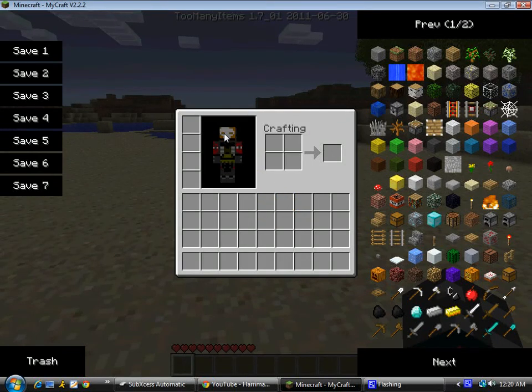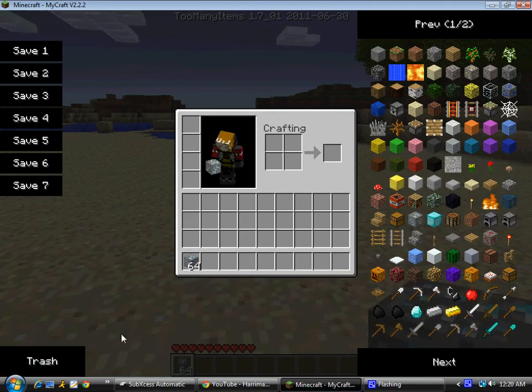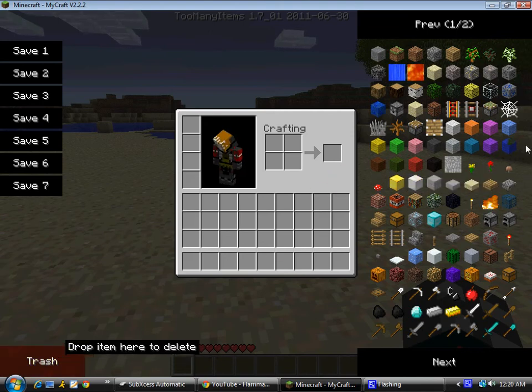Hey guys, this is Harry Mnimations and today I'm going to show you how to build a trash bin. A trash bin is used to throw away all unused or unwanted items. You can also put them in the trash if you have the inventory editor called Too Many Items in MyCraft, but this is much easier, even if you do have that.